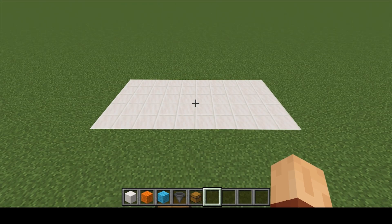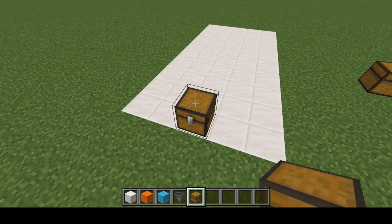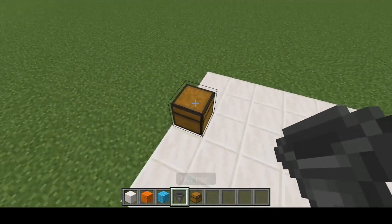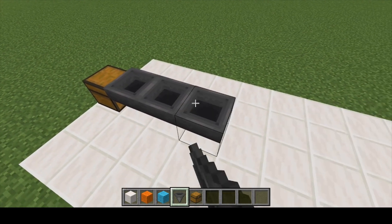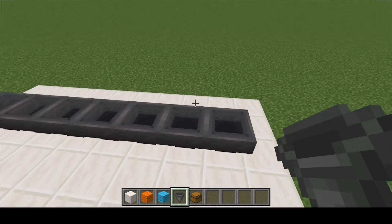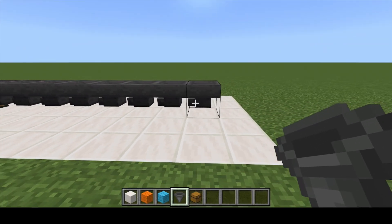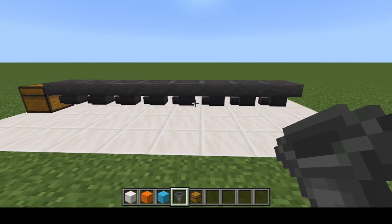To get started, what we're going to do is place in our collection system. Before we go any further, I do want to add that if you plan on building this flush with the surface level, you want to dig this area out three blocks below ground level. We want to grab our chest, come to one side of this right in the center, and place down our chest. Now grab your eight hoppers and run a hopper into the back of the chest — one through eight. Make sure all of your hoppers are running into the one in front of it, and this will run all the way down into the chest.